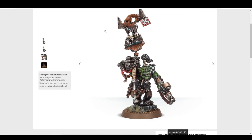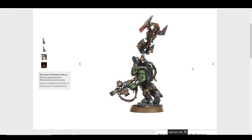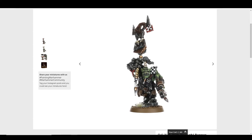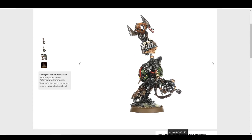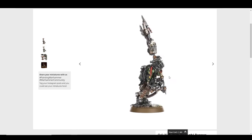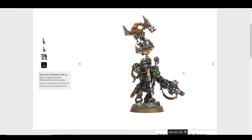The Ork Nob with Waaagh! Banner is one I sort of forgot about because I converted my own. But he's actually really solid — nice running pose, cool details like the scabbard, and a really interesting gun with a magazine on top and bottom that looks very scratchbuilt. His face is scary with a big topknot, and this big robot hand — it's a power club but more like a power fist, which you don't see anywhere else in the Ork range. You could easily make this guy a Warboss. A sleeper cool model.